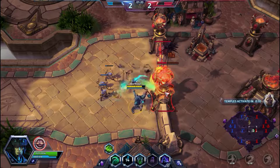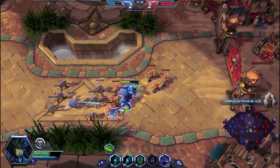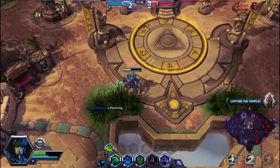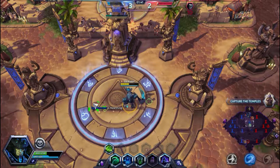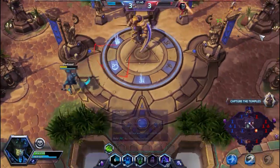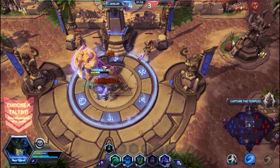Let's try and spawn some skeletons. The map is called Sky Temple, by the way. I'm gonna go ahead and spawn some more skeletons in. I'm a bit all over the place. Let's get a few shots off this first shrine — no reason not to. Looks like everybody's going top. I can at least get a few shots off on the shrine. Let's cast our Q to kind of zone out the Li Ming. Looks like she's not too interested in this. We're gonna go ahead and pop our Shades so we don't take too much damage here.